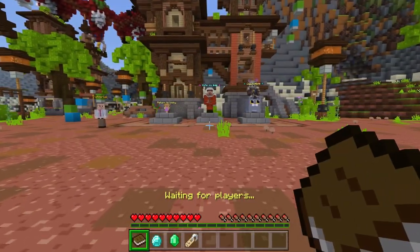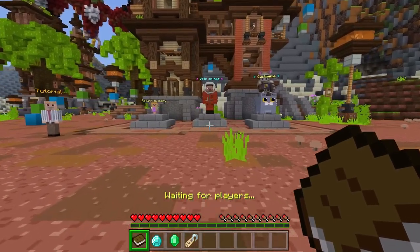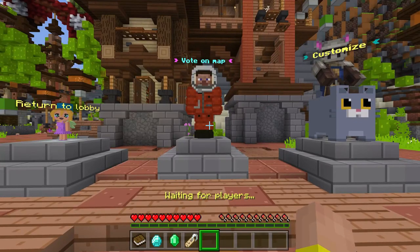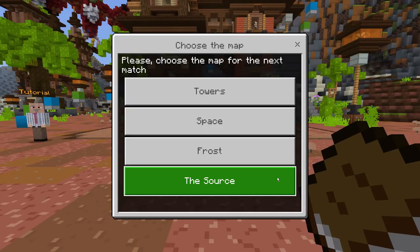Now that we're in the waiting lobby, here's where the fun begins. To vote for your favorite map, tap on the NPC to vote for a map and select the map you wish to play on. In this case, we're going to play on the space map.